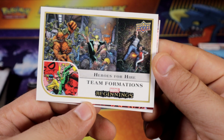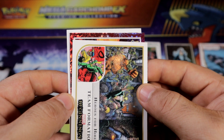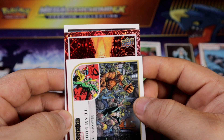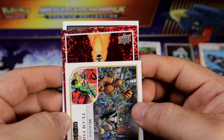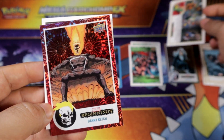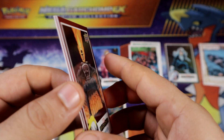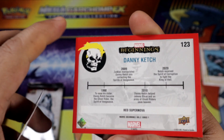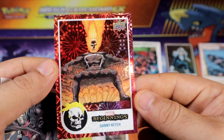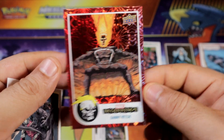Heroes for Hire. Yeah, there is my first Supernova — Ghost Rider. Wow, I have no clue. Is it a Ghost Rider? Yeah, Danny Cage is Ghost Rider. Pretty nice. Red Supernova. Shiny, shiny. Pretty nice.